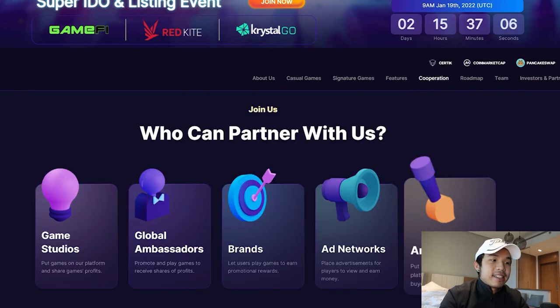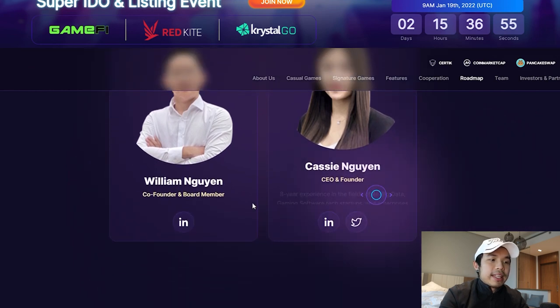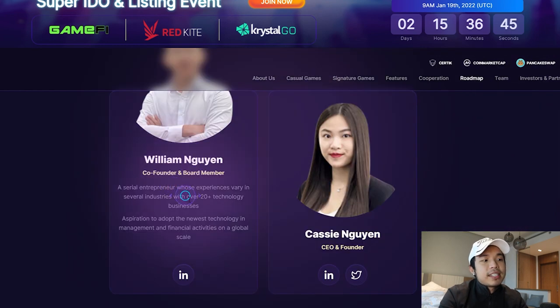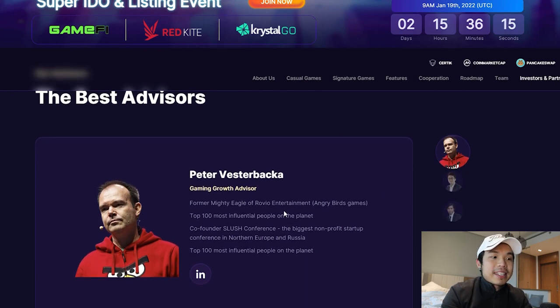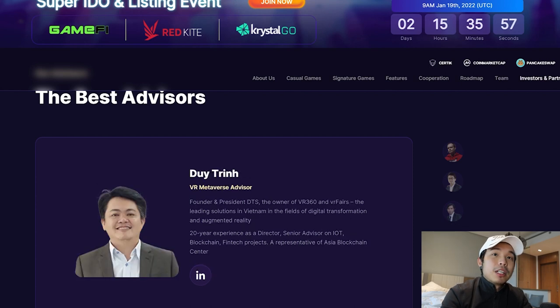There are many people from different sectors partnering with them, including artists and global brand ambassadors. This is the A-team — all of them are doxxed with their LinkedIn and other socials. They have very good credentials: William Nugent is a serial entrepreneur with 20 years of experience in technology businesses, and Cassie has 8 years in AI and big data gaming software and tech startups — she was the champion of the startup world cup in 2019 in Silicon Valley. They also have top advisors on board, including someone formerly from the Angry Birds game, plus a growth advisor, blockchain advisor, and blockchain HR advisor. Their team is fully equipped.